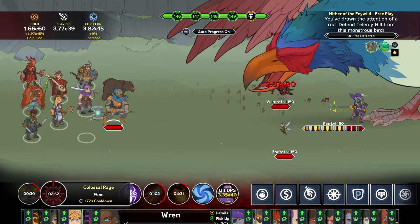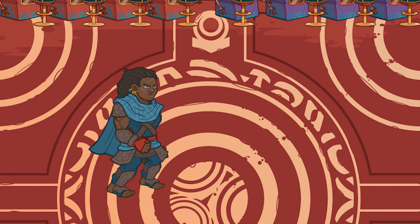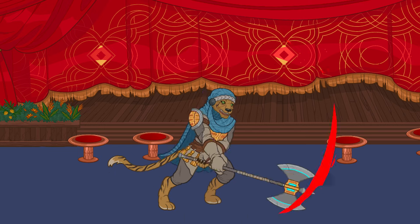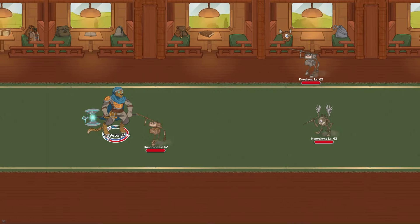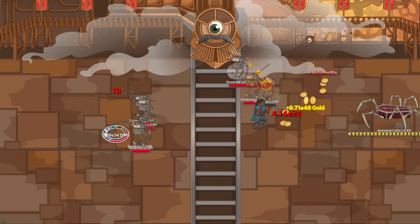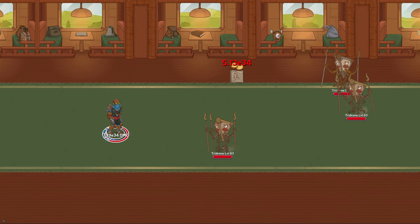Ren can choose which form she takes each adventure: a damage-dealing Dwarf Monk, a tanking Tabaxi Barbarian, or a debuffing Warforged Sorcerer. But they're all part of her identity, so she counts as all of her glitched forms regardless of what she specializes in.